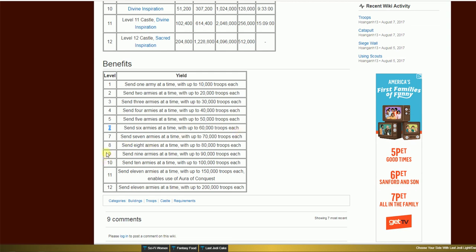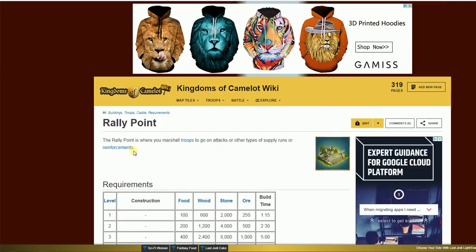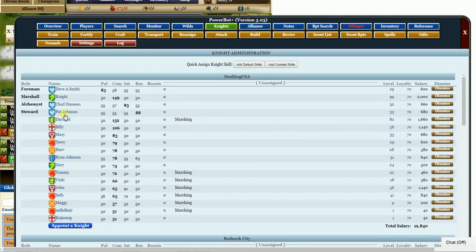If you get clear up to a level 9 rally — which is easy to do and doesn't cost any cash — you can send out 9 groups at a time, up to 90,000 troops each. That's why at a level 4 rally you can't send out a whole bunch — you're not big enough. If you get to a level 12 rally, you can send out 12 groups. Think of how much barbarian raiding you can do.